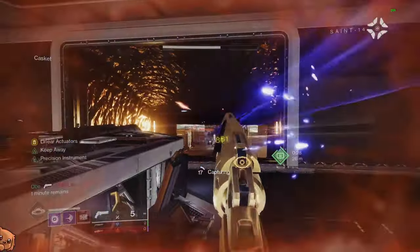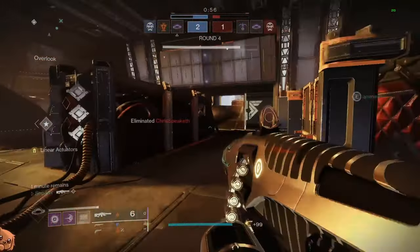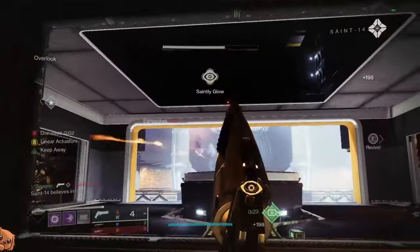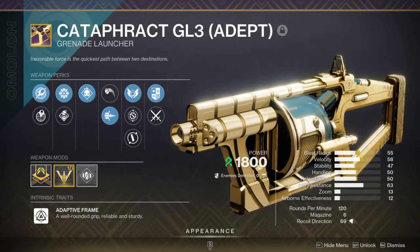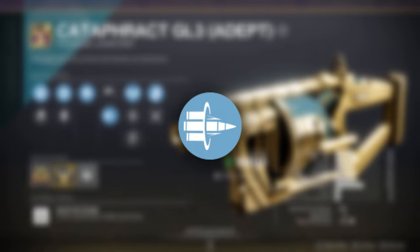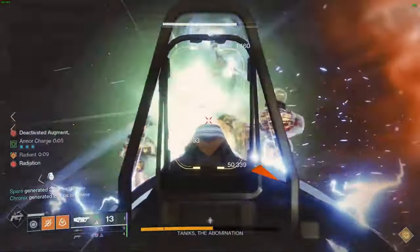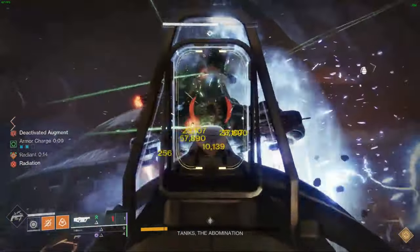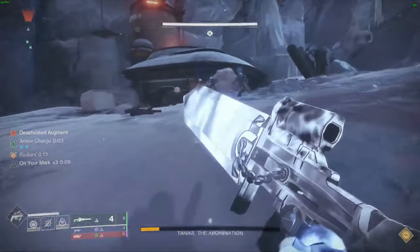For our final weapon, we're staying in the heavy slot but moving to everyone's favorite game mode, Trials of Osiris. I'm obviously joking because I know this is a PvE-focused channel and people typically despise going into PvP to farm PvE god rolls, but in this case the weapon is so good that I just can't leave it off the list. The Cataphract GL3 is a heavy grenade launcher that can roll with Envious Assassin in Column 1 and Bait and Switch in Column 2. These perks make it one of the best burst damage heavy weapons in the game, with Envious overflowing the mag to 14 shots with Augmented Drum, all of them buffed by Bait and Switch for extremely high burst damage.